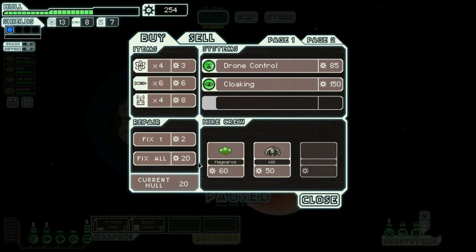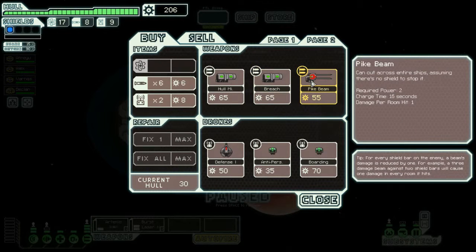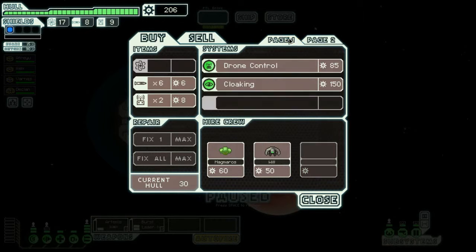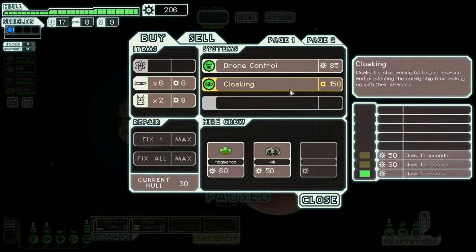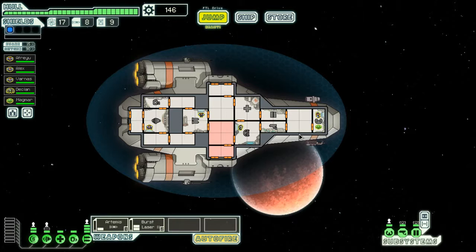A Zoltan! I said I needed one of them. Let's fix up first. They've got a Pike beam - that's really good, quite a long charge time. Drone control - nah. Cloaking. I really want the Zoltan, because if I buy the Zoltan then I can upgrade my ship rather than spending all my money here. Buy the Zoltan! We'll put him on cameras actually. You see how the shields have now got that extra bar? We've got an extra bar of power to put wherever we want. Let's save the stations. Thank you.